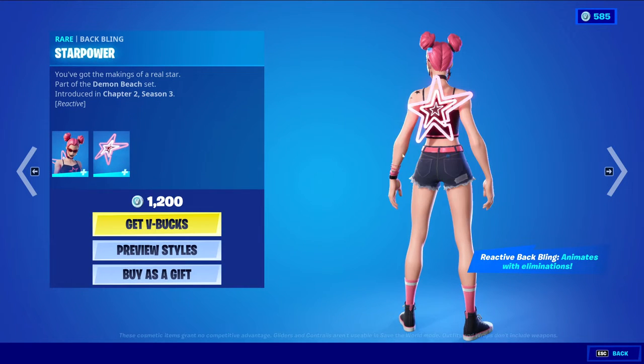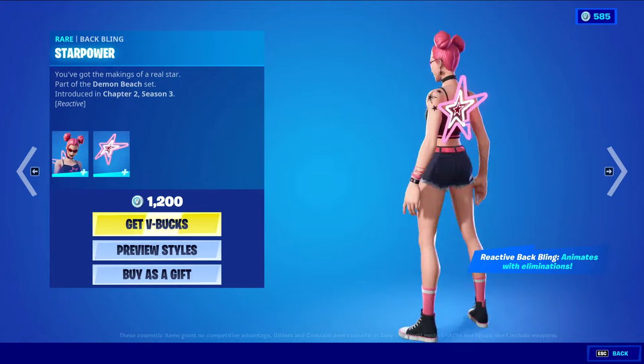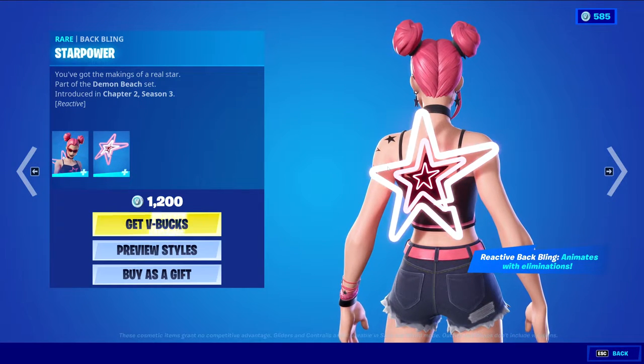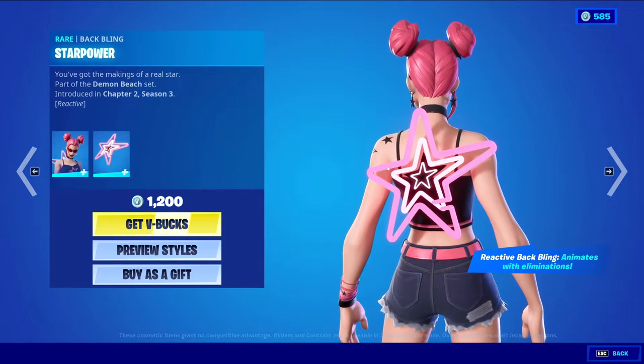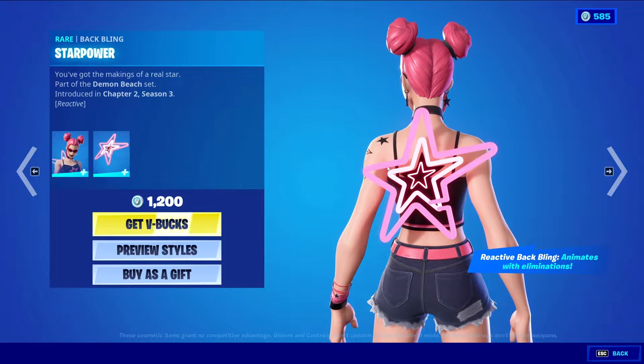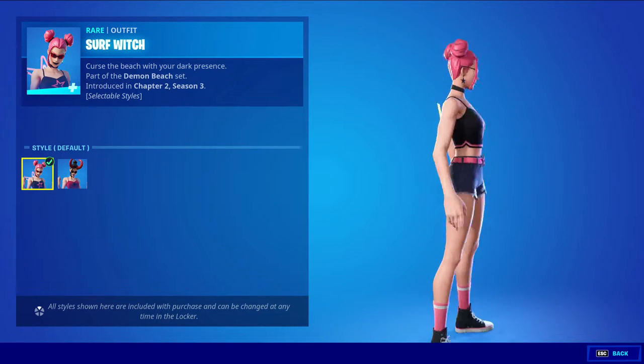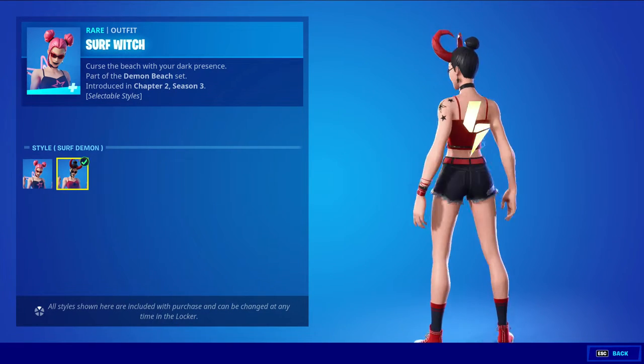We have Surf with the Bappling Star Power, at 1,200 V-Bucks. The Bappling is reactive — it says the reactive Bappling animates with eliminations. I'm guessing it's just going to be doing some light color animations with eliminations. So that's pretty cool. The skin itself does have two styles: default style and the Surf Demon style.